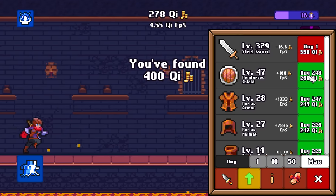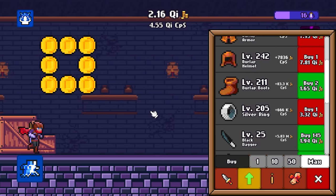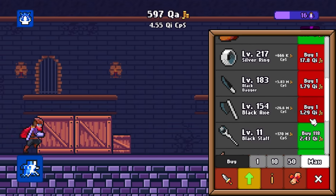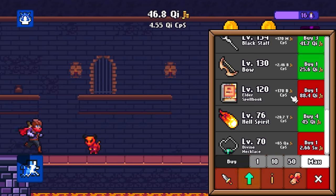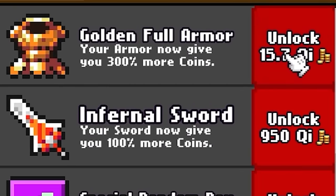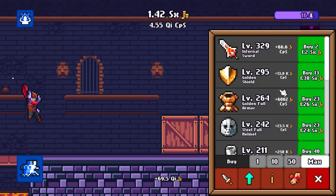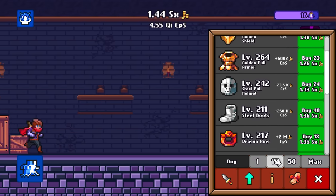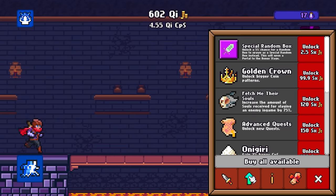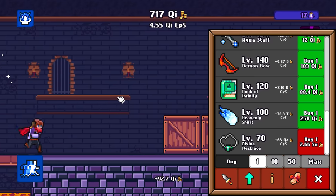I'm just going to max buy basically everything I can — we're making so much money that I should be able to jump everything up a whole bunch of levels in an instant. Like 200 levels. I can buy 110 levels of the Elder Book — that's gotta count for something. We can get a whole bunch of different upgrades. I'll use my auto clicker for this because I'm not sitting through all that. I did upgrade my fireball to level 100, so now it turns into the heavenly spirit. We're still up to only 4.55 quintillion dollars a second.